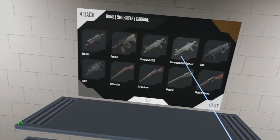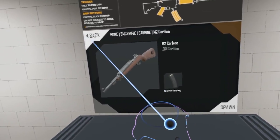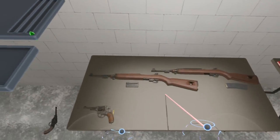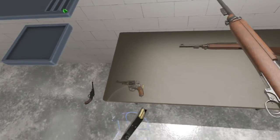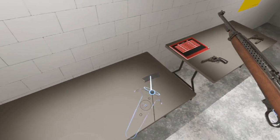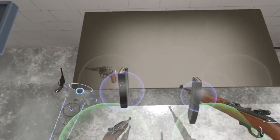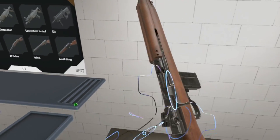So there's the M1 and M2, so it's a 30 carbine. Looks like they both fire very similar things. They fire the same ammo if I'm correct. So let's start off with the M1 with its tiny, tiny thing.